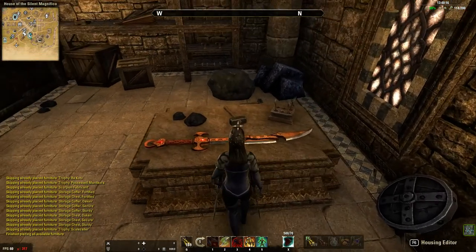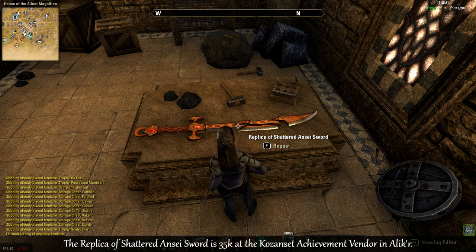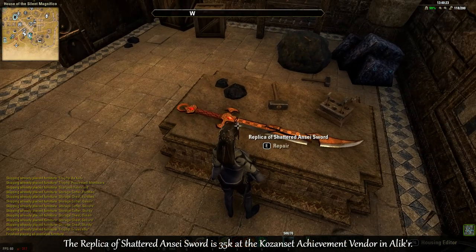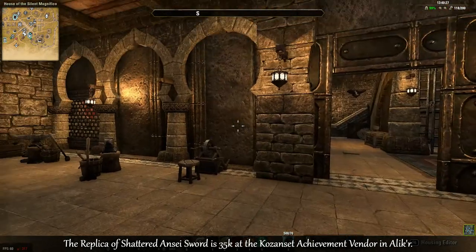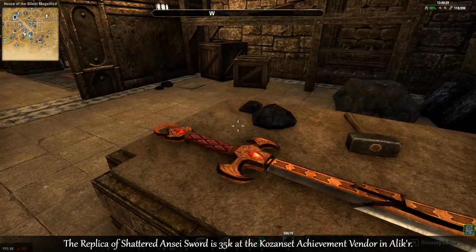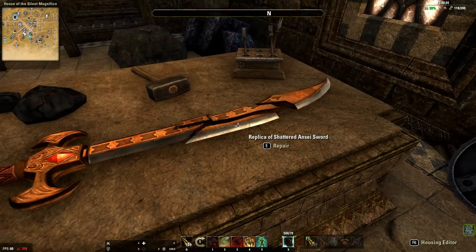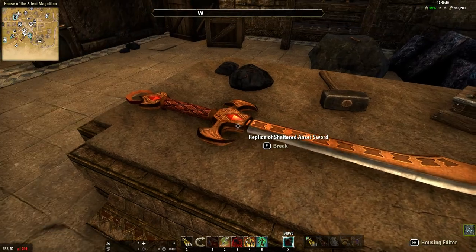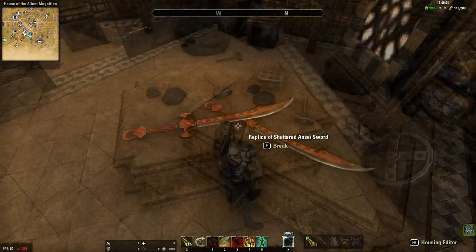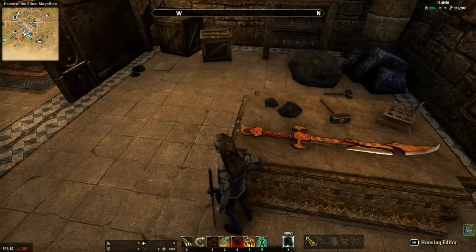These swords here are the replica of shattered Anze sword — it's an achievement item. As you saw, the one out there has two modes: the broken shattered mode and the repaired mode. Because this one back here is being repaired, I'm leaving it shattered like that.